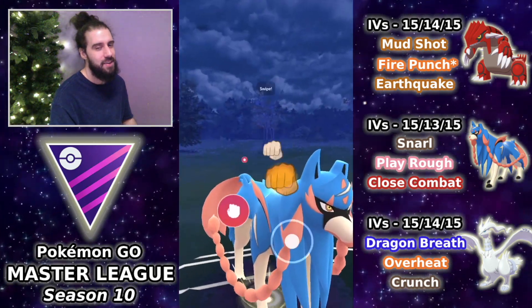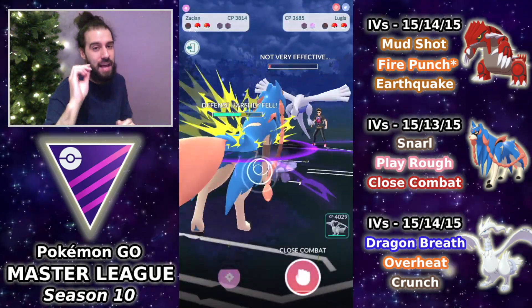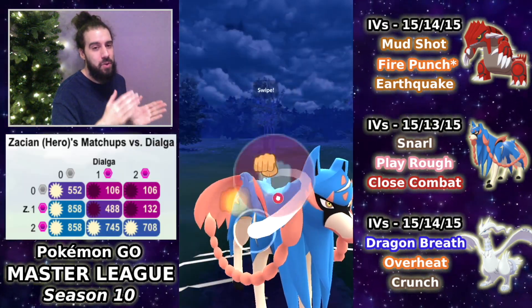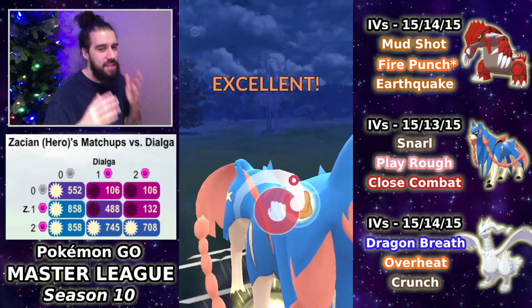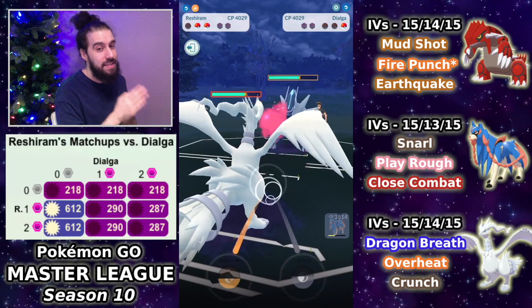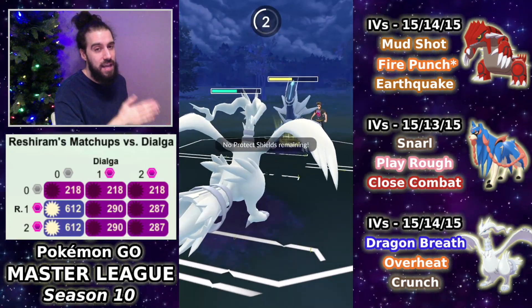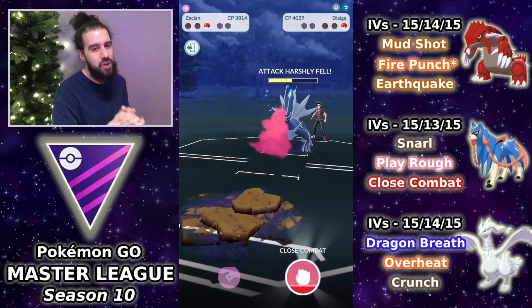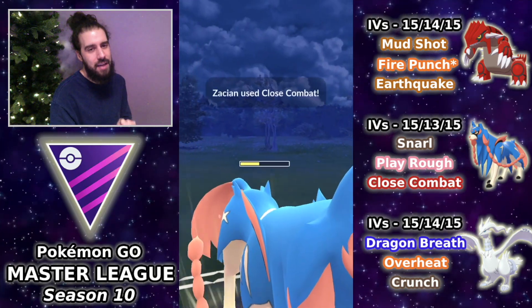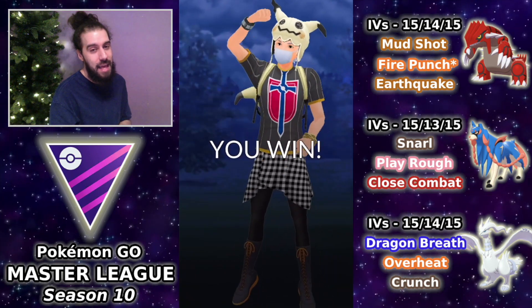Dialga is in the back. I build up to two Close Combats — a beautiful catch from the opponent. We want to get that farm. They threw Aeroblast and are dry. We're at two Close Combats. I throw the first one but I'm afraid they might have Iron Head, so I swap into Reshiram. They have to go for Draco Meteor or I'll get off a move. Draco Meteor means they're dry on energy. Back in with Zashian, Close Combat — bang, Dialga gets taken out. We take that game, perfect five and oh in set one.